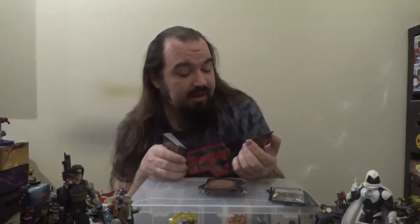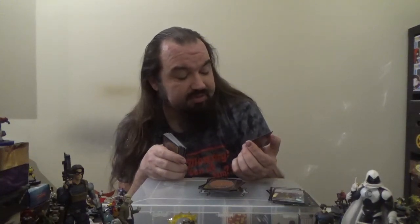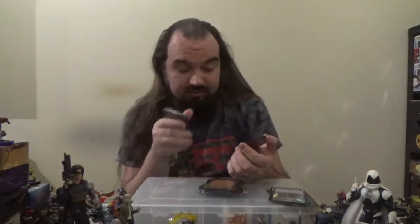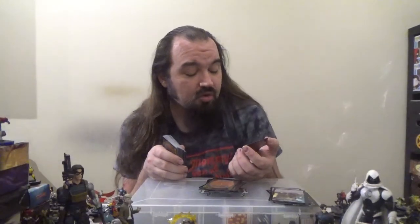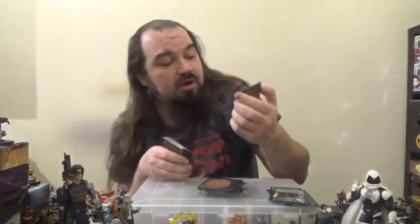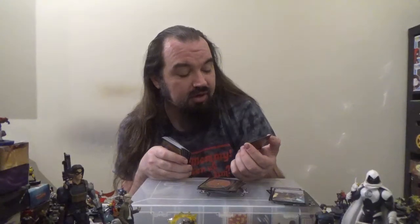Next up, Obelisk of Urd — a six-mana artifact with Convoke. As it enters the battlefield, choose a creature type; creatures you control of the chosen type get +2/+2. Very nice, and it's not legendary either. Next up, we've got Scytheclaw — a Living Weapon for five mana, also creating a black Germ token to immediately equip. The equipped creature gets +1/+1, and whenever it deals combat damage to a player, that player loses half their life rounded up. Equip cost is three. Next up, the Dimir Keyrune — an artifact for three mana that can be tapped to add either one blue or one black. For one blue and one black it becomes a 2/2 blue and black Horror artifact creature that can't be blocked.